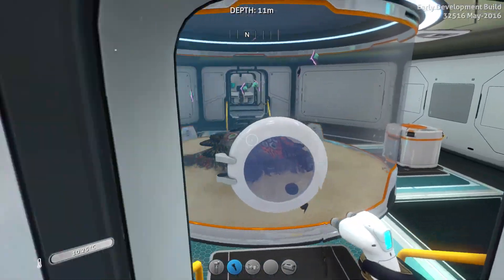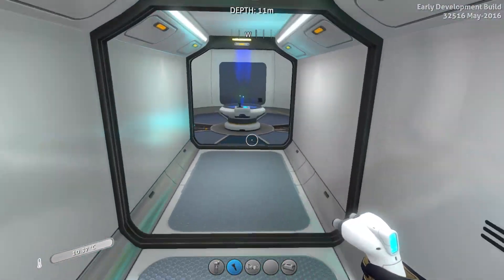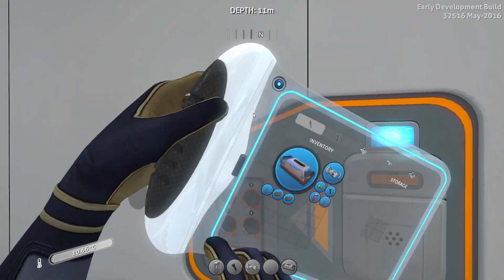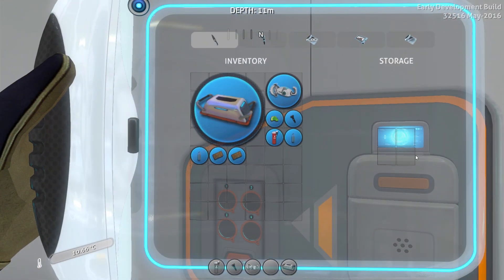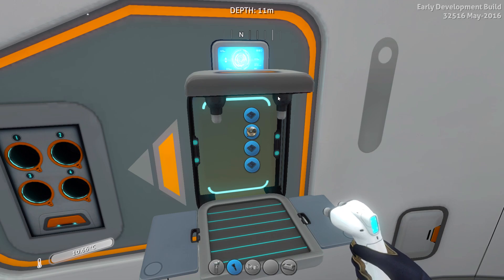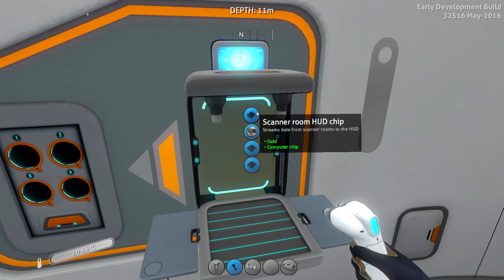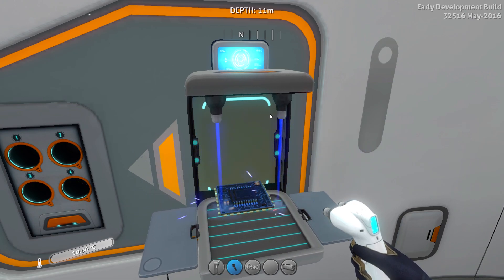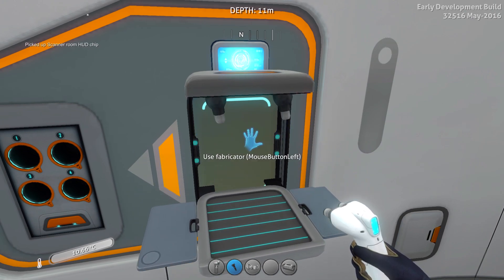The scanner room is now complete. Before, you couldn't actually put in scanner room upgrades, but now you can stick up to four upgrades — speed, range, all that kind of stuff. You craft the upgrades inside the fabricator built inside the room. So you can make a scanner room HUD chip like so, and then equip it.